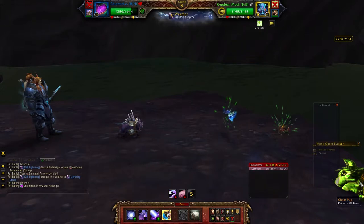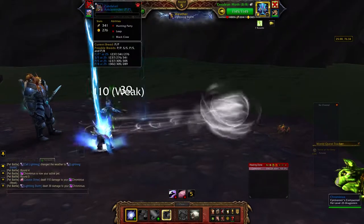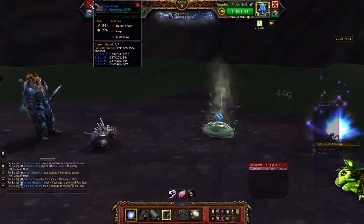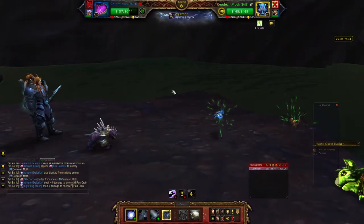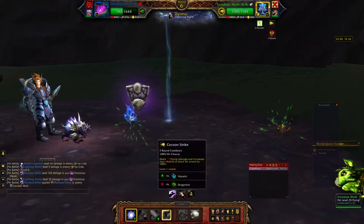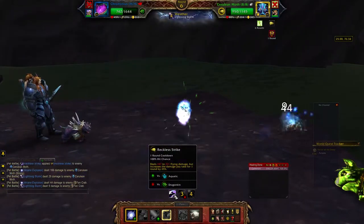You can beat the Chaos Pup pretty reliably just with the good old-fashioned Zandalari Ankle Render, and I wish you the best of luck. Look at that guy just going yellow on me. Relentless Strike.